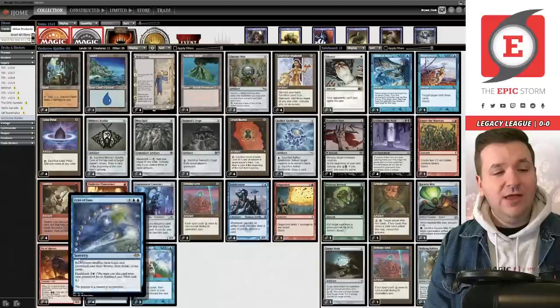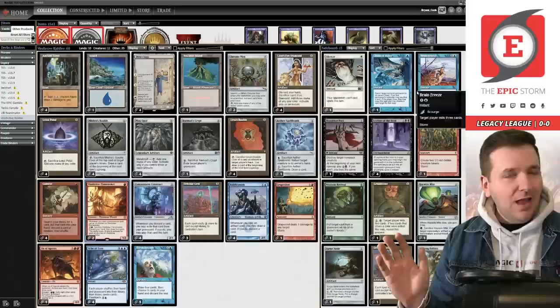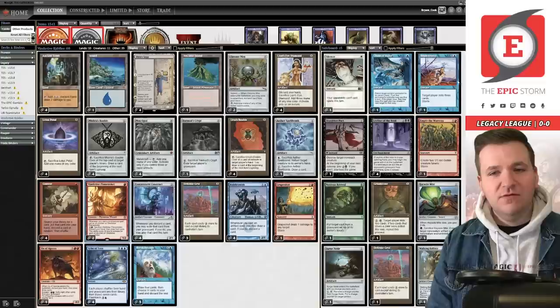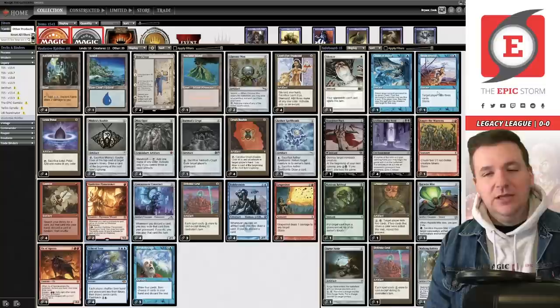The Ox of Agonas is a Gamble target that isn't Echo and really helps us out. As for the sideboard, I'll be honest — I'm not the deck builder here so I don't fully understand all these cards. It seems a little all over the place. One Silence, one Chain of Vapor, one Brain Freeze — I imagine that's for Doomsday or as a backup win condition.